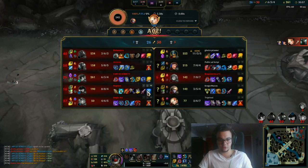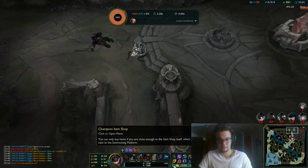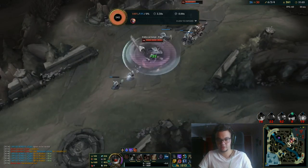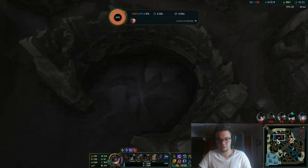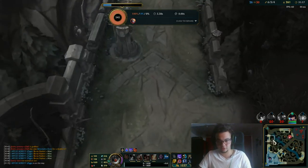That Olaf has lots of heals and I did not build Morellonomicon in time. So we gotta win through technical matchups — I'm going to teleport here so that I can actually ult.